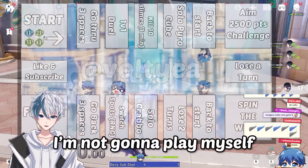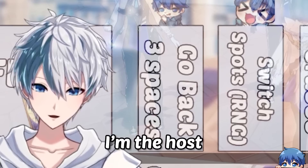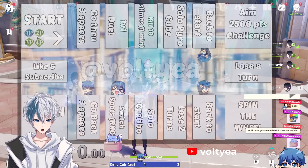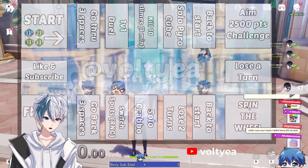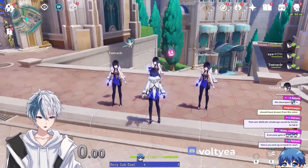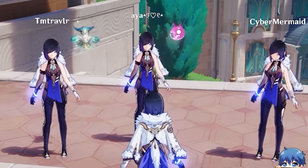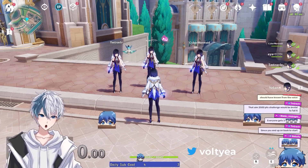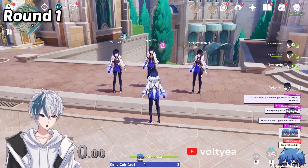I'm not gonna play myself because I'm not participating in this — I'm the host. Only 2P, 3P, and 4P are gonna compete. I'll explain what some of these things are, like spin the wheel — I hope somebody lands on spin the wheel because I want to spin it. If you guys are ready, whoever does the dice animation first will get to go first. And there are different rounds as well — in the first round, everyone will roll the dice and I'll see who gets to which square.